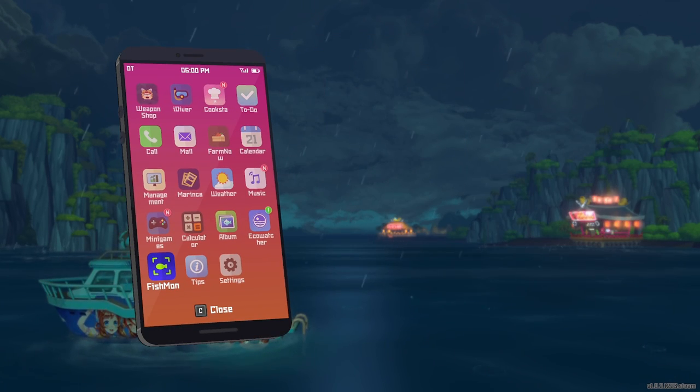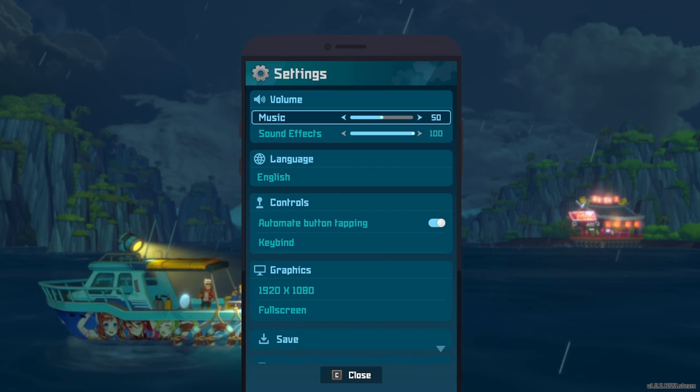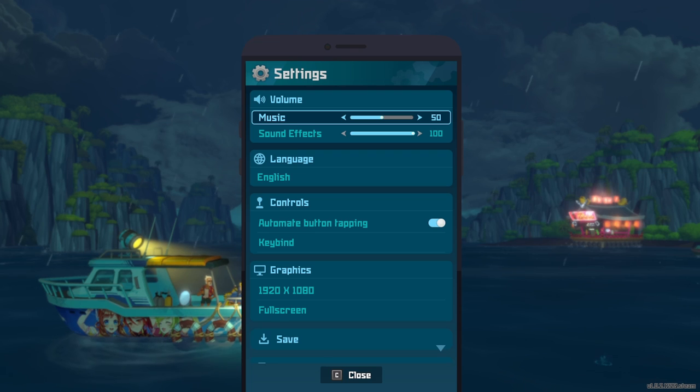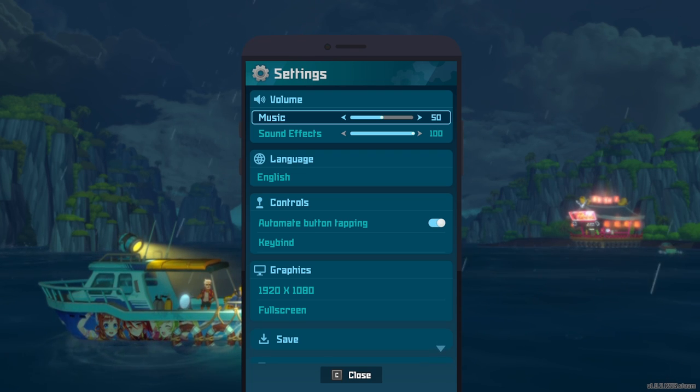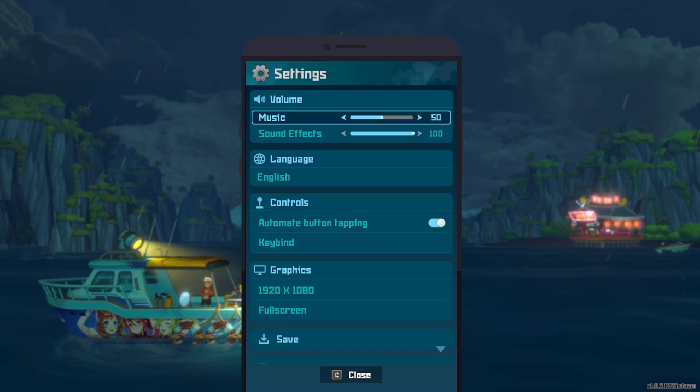Before heading out, I recommend you go into your settings and turn your background music either off or down to 50% whilst keeping the other settings maxed, as this will allow you to better hear the faint but steadily increasing beeping the Fishmon tracker makes as you get closer to the Fishmon.